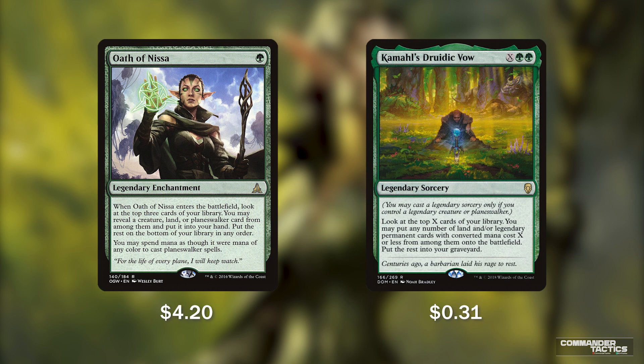Oath of Nissa, a legendary enchantment for only 1 green, says whenever it enters the battlefield, we look at the top 3 cards of our library and put a creature, land, or planeswalker from among them into our hand, putting the rest on the bottom. Then with Oath of Nissa on the battlefield, we can spend mana as though it were any color to cast our planeswalker spells. Early, it can help us make sure we don't miss land drops or find the right creature or planeswalker we need, and then help us curve into casting those planeswalkers.